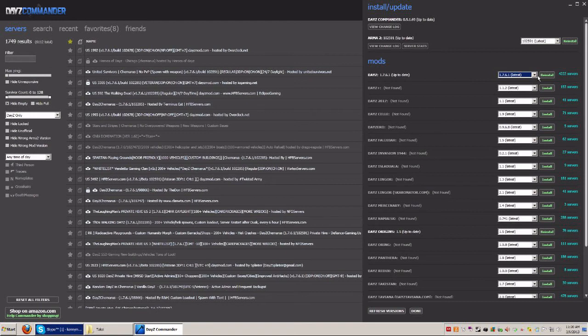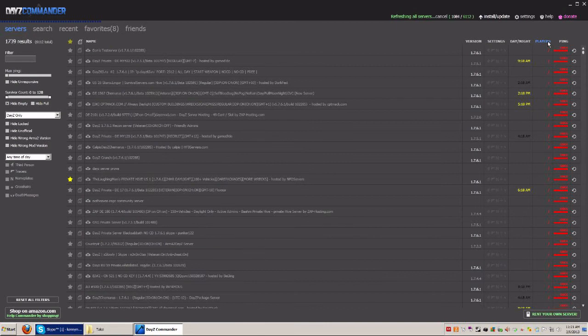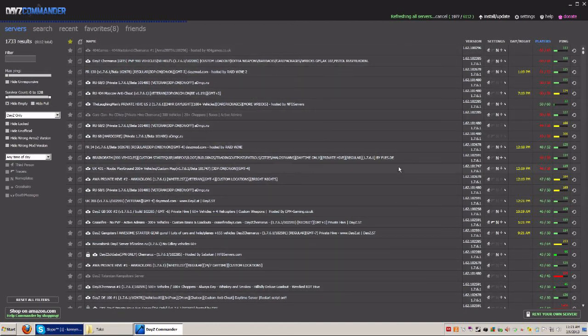Some servers aren't on the latest version, but most of them are. If a server says it's the wrong DayZ version, you might have to roll back to an older one. You can see on the right-hand side that pretty much all servers are up to the current patch at the time I made this video. Next, go to Servers and filter for DayZ only, then refresh all. You can click on Players to sort — one click is no players, the other is the most players. The DayZ servers are pretty hopping right now.